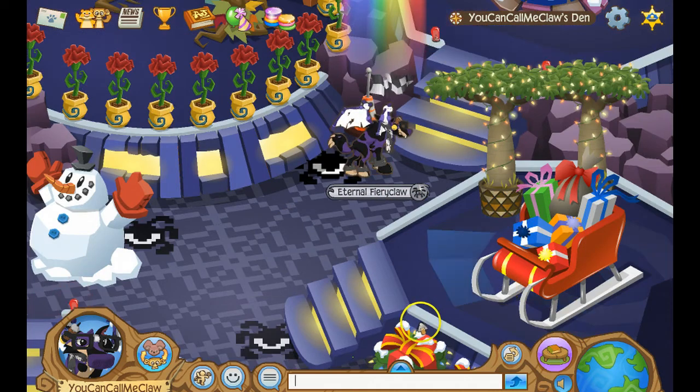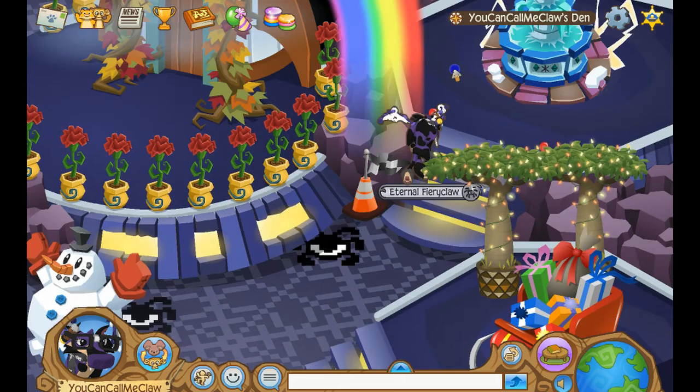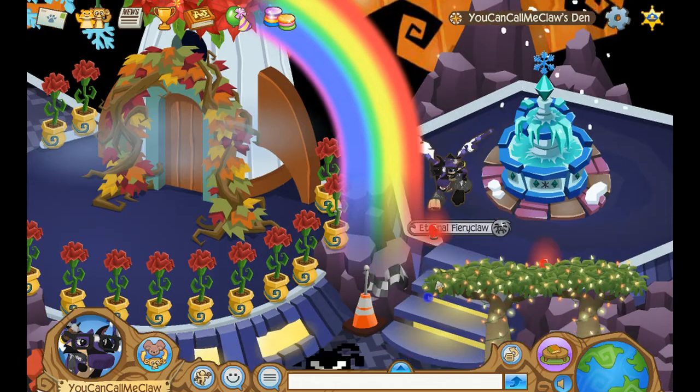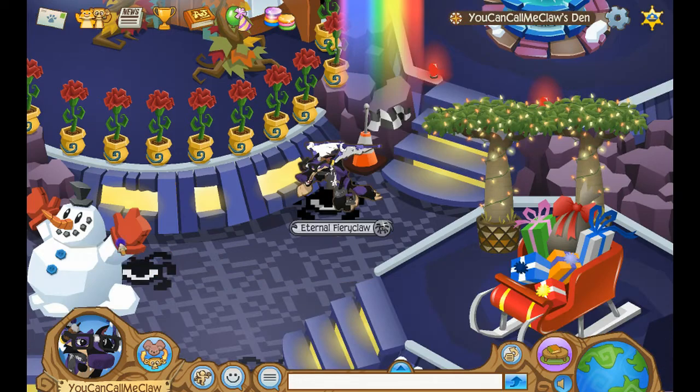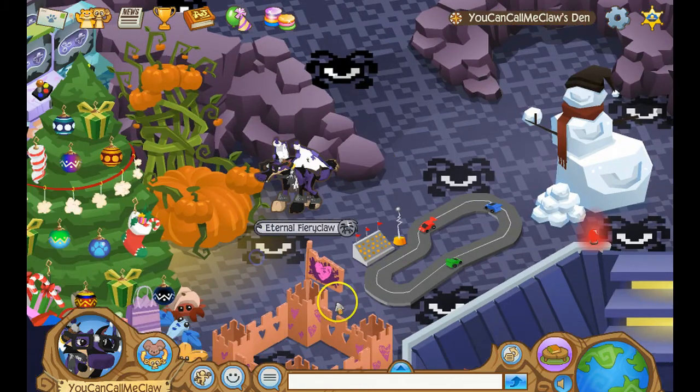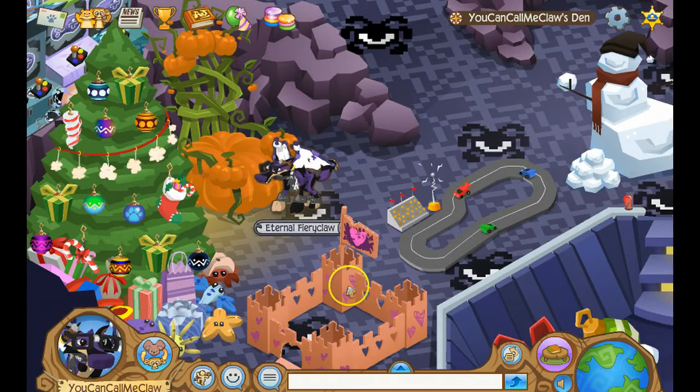Then I have an area over here with the hedges, and then this, which is cool. Someone traded me a lightning cloud for one of the adventure items and I was happy to oblige, because I don't like spending diamonds — I don't know what I'm saving them up for. And I got one of these. I don't know where you get the sandcastle things — if you know, please tell me.